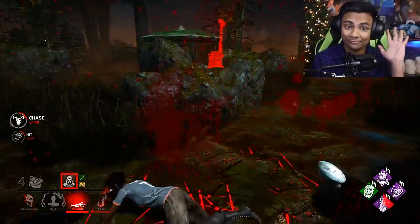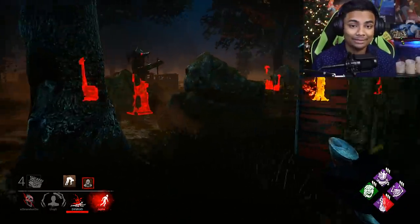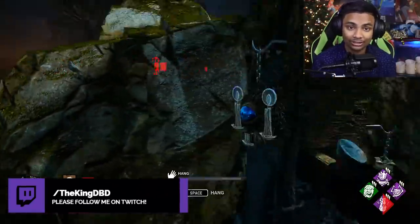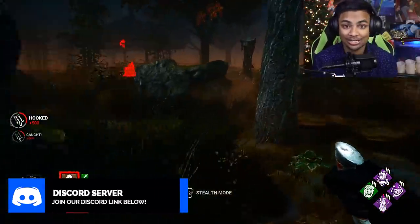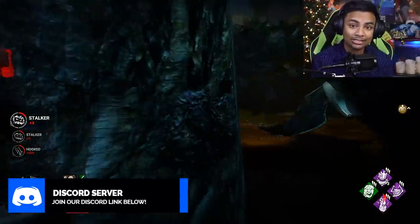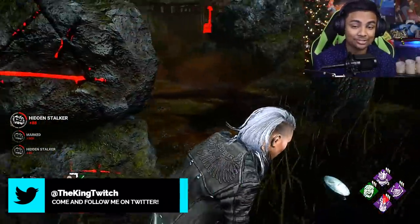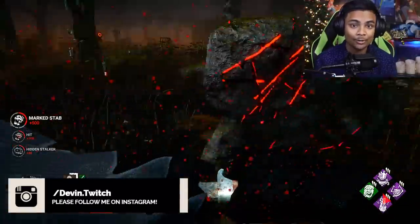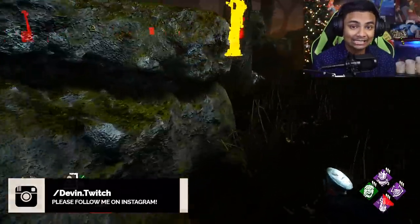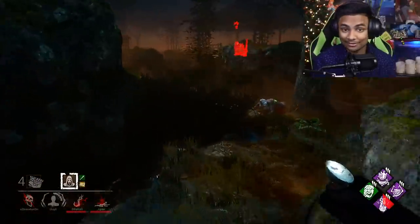Starting at number five on the list: as we all know, you need to complete generators around the map to activate the power and get out. But what a lot of people don't realize is that every generator is actually keyed in with some lights around the map. Every generator has something it's going to power up on that tile or area, specifically on some of the indoor maps such as Badham Preschool, Lampkin Lane, or even The Game. Once a generator is completed, the lights around the surrounding area will completely light up.